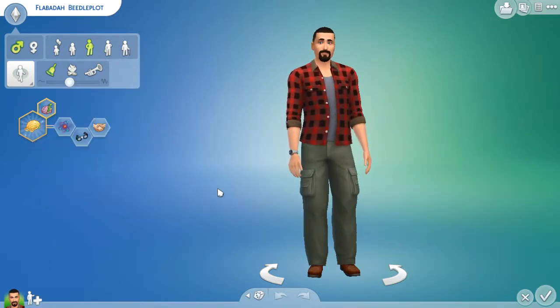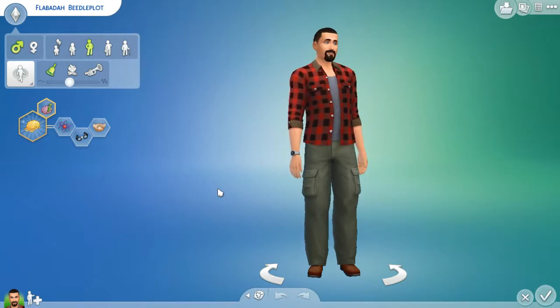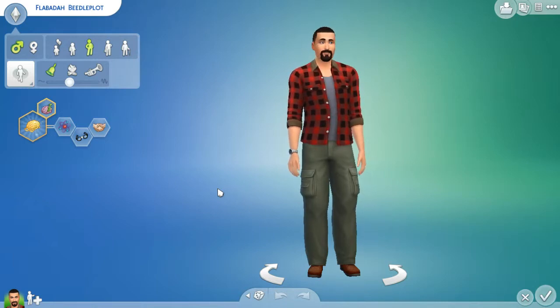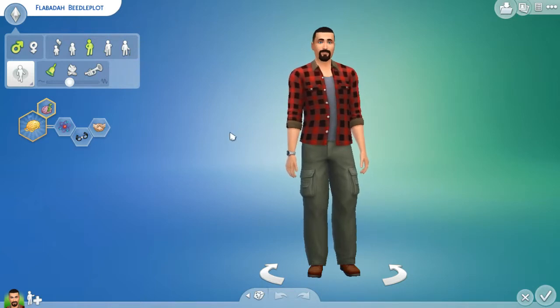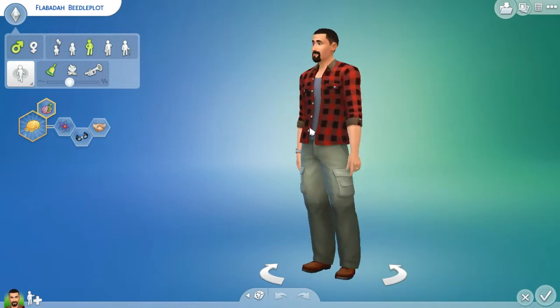Well hello there, welcome to my Sims 4. This is gonna be the usual playthrough like everybody else is doing, but maybe I'll do things differently — which I probably will. I like to just go with the flow, go with whatever happens and just let the guy do whatever he wants. Here's my guy: Flabada Beetleplot. I really couldn't think of a name — it's loosely based on me.